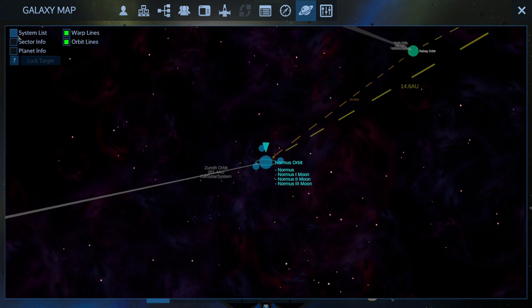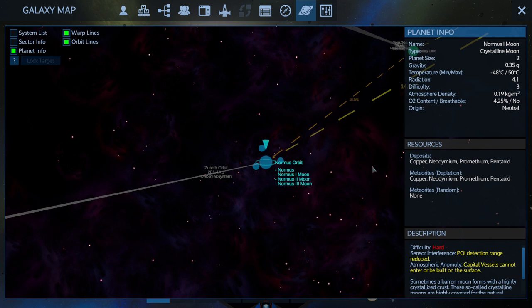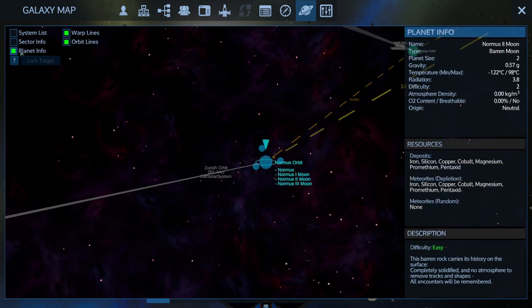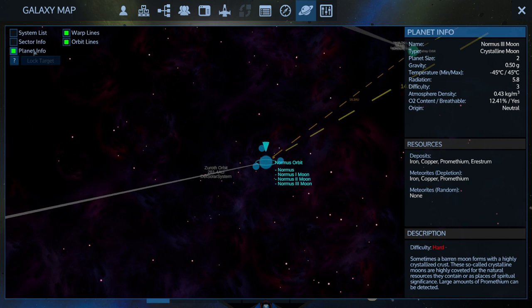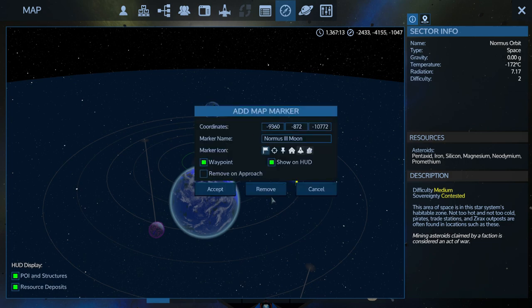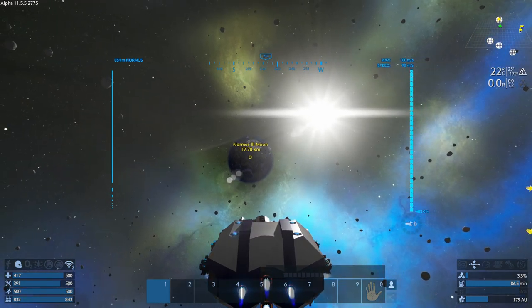Let's see — we have copper, neodymium, promethium, pentaxid. What was on Moon Two? Same stuff. Moon Three — a restroom. There we go, Moon Three is a crystalline moon. Okay, so that's Moon Three right there. Yes, let's go to the crystalline moon, I'd like to check that out.